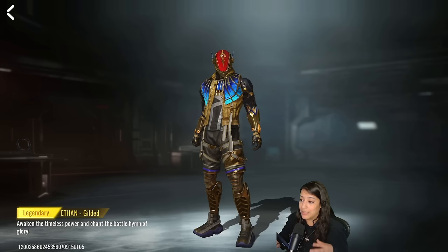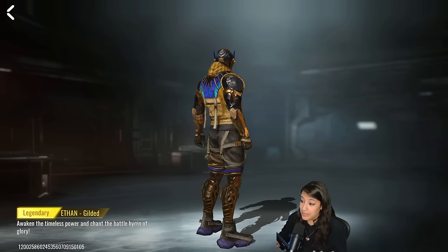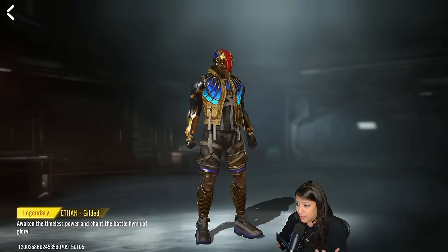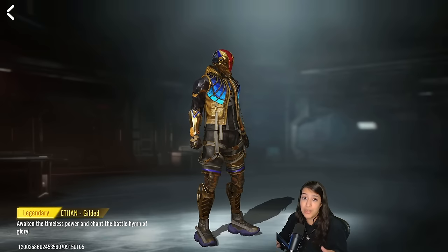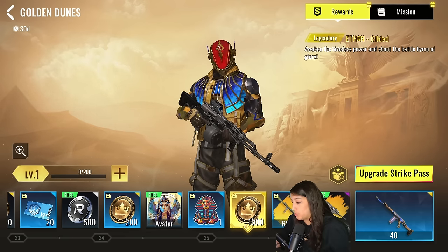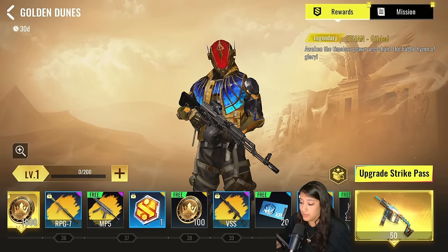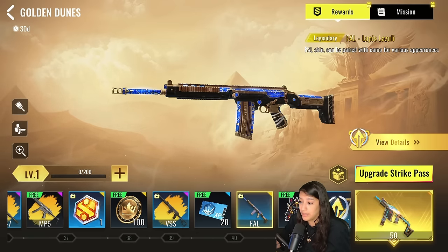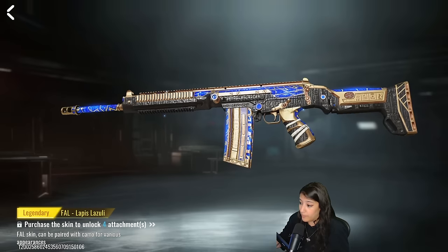Next we have the legendary Ethan skin called Gilded. This looks really really cool — I love the gold vibe and the blue accents, this is probably gonna be my new go-to Ethan skin. After that we have more avatars and stickers. All the weapon camos in this battle pass unlock just by progressing — no need to open chests. At level 40 we get the FAL legendary gun with the Lapis Lazuli skin.